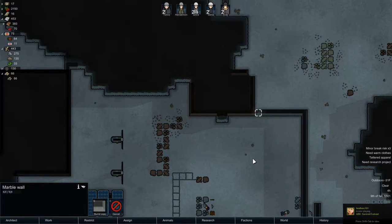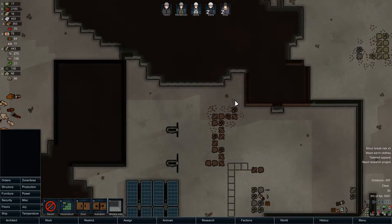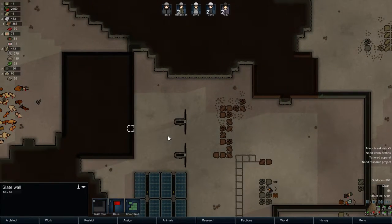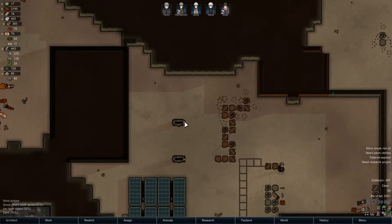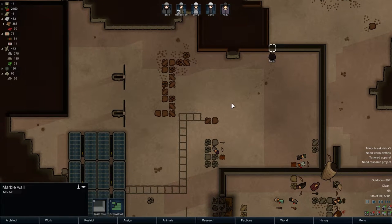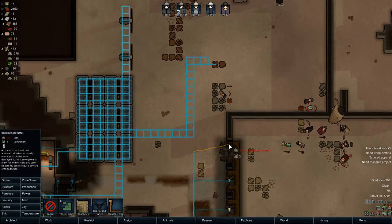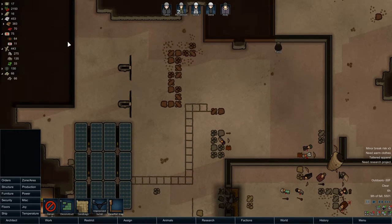I think what I'm going to do is temporarily deconstruct that. One thing I've been thinking about doing for a while is finally opening this stupid thing up and seeing what's inside, because chances are there's probably something. This could be risky, but I'm going to do it anyways. I'll build this turret right away and then I'm going to open this thing up.